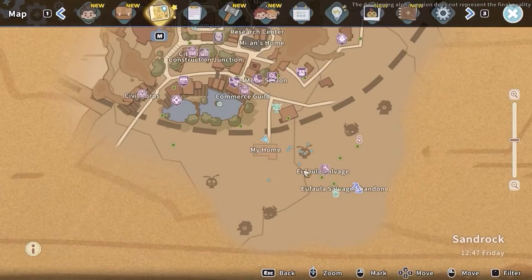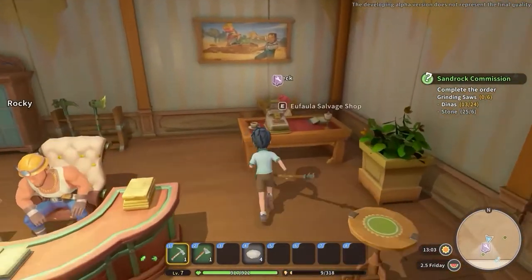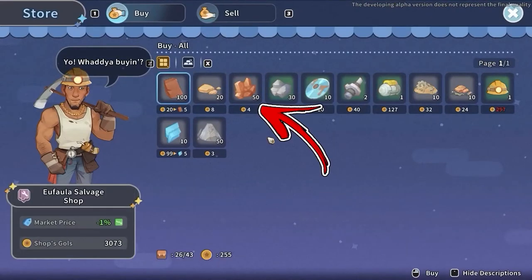Alternatively, if you want to save your stamina or obtain copper ore before this mine quest, you can reach the Ufala Salvage shop. Here you will be able to buy up to 50 copper ore each day for a price of 4 gold each.